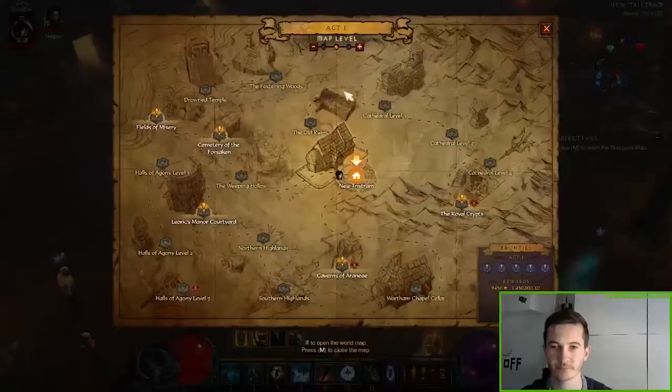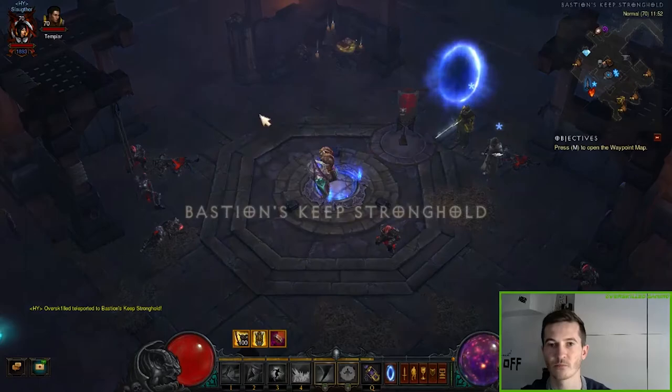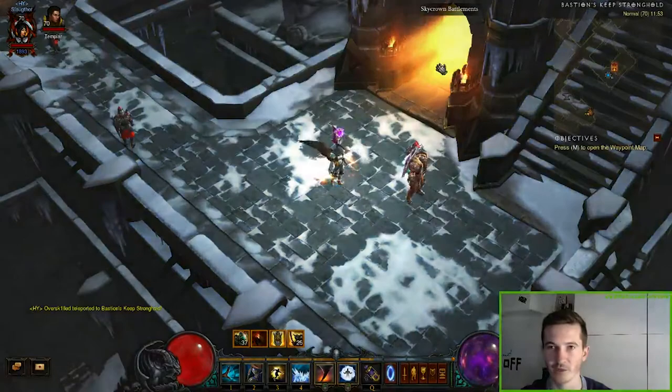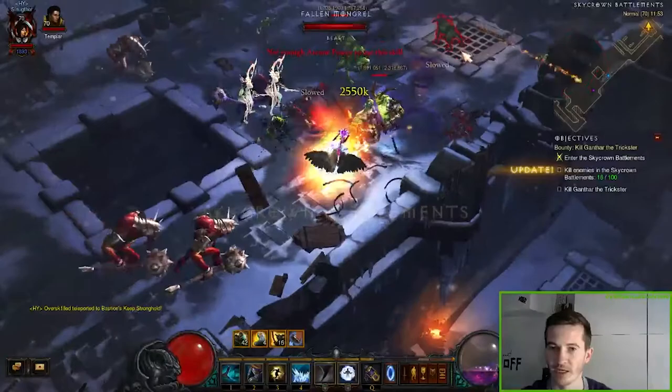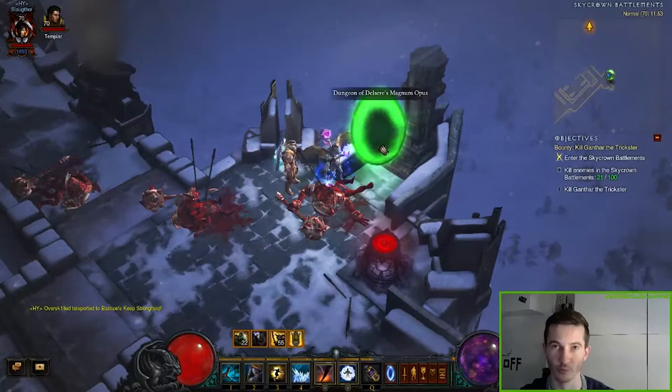To find the set dungeon, we go to Act 3 and head to the Bastion of the Keep Stronghold. When we arrive, we teleport down to the Sky Cyclone Battlements — very easy to find — and as you can see on the corner of the screen, there is the dungeon of the Devilsayer's Magnum Opus.